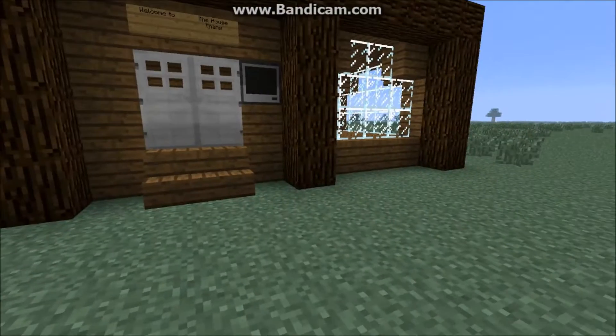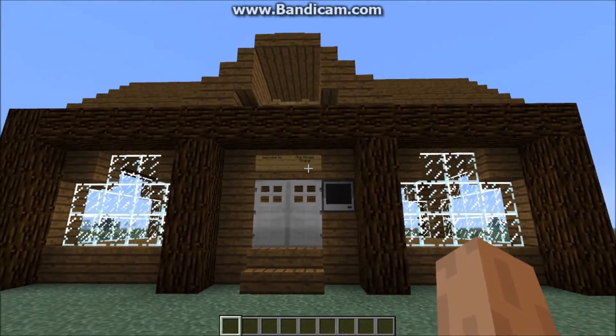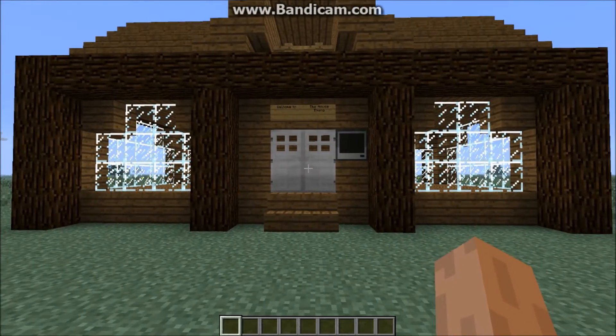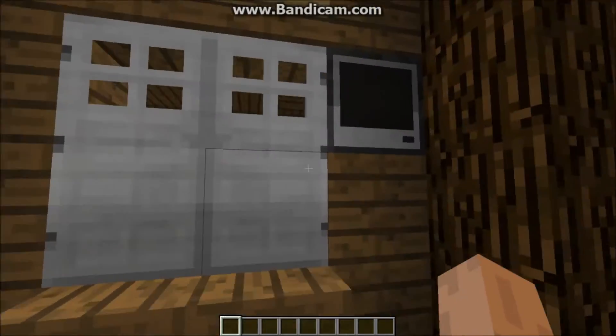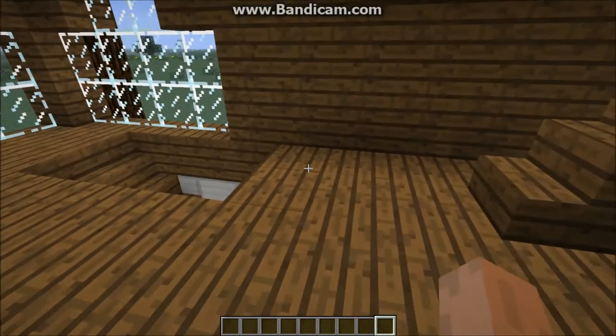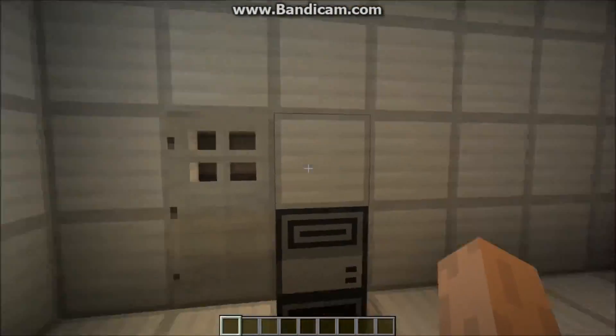Hello everyone, Legostacks here and welcome to the second tutorial of the ComputerCraft series. Today, I'm going to be showing you what was in that room down there, as I promised I would. So let's type in our password 1234, go inside through our doors — and it's an item vault. It is an item vault.